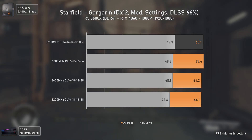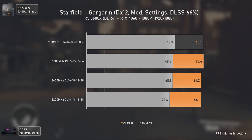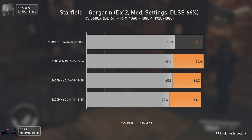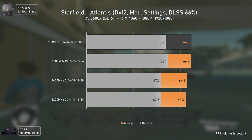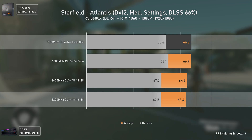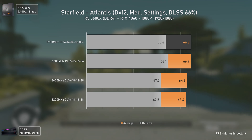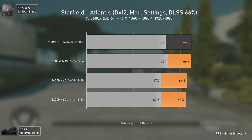In Gargarine, the CPU bottleneck is less pronounced, so the RTX 4060 delivers around 65 average FPS with little restraint from the Ryzen 5 5600X, apart from slightly lower 1% lows with common kits like 3200MHz CL16. In New Atlantis, the higher CPU load from more assets and NPCs shows up again, with the best RAM configuration delivering around 3 average FPS over the worst one and better 1% lows — showing that even when people think their bottleneck is GPU-related, the real culprits are the CPU, RAM, and poor game optimization.